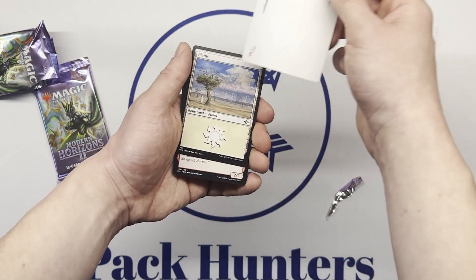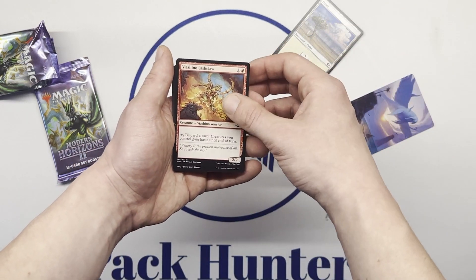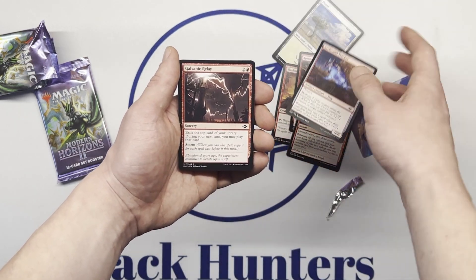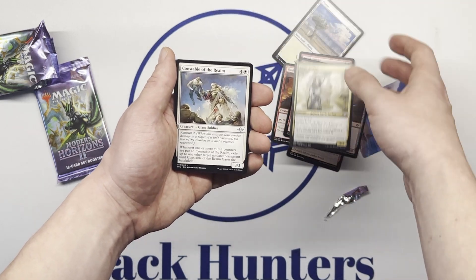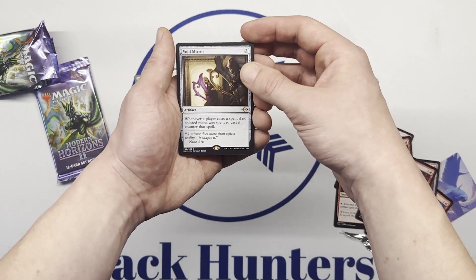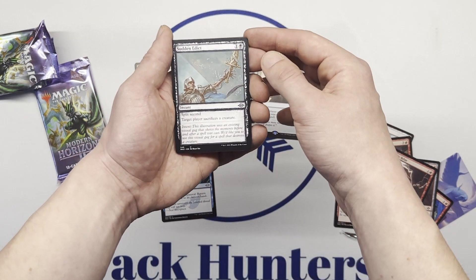Let's see what we got. It was really rough watching Mike open up all the good cards, so we're hoping this kind of solves some wounds here, some emotional wounds. Boyd Mirror for our Raider, Seal of Removal, Sudden Edict.